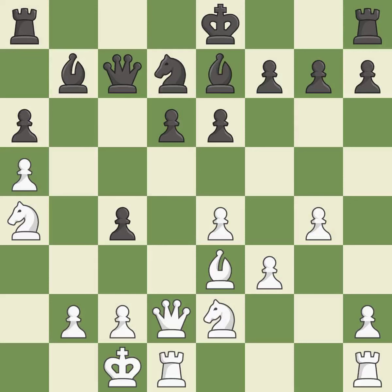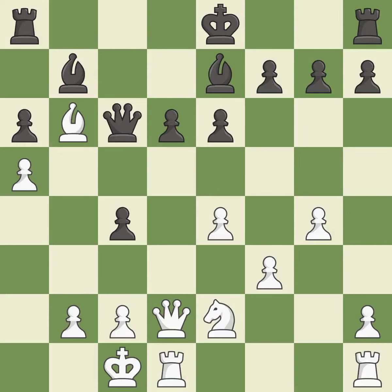This activates a bishop by developing it off of its starting square — it is best. This wins material and is the best move. This maintains the balance in material with a good trade, which is a good response. After recapturing, the queen is moved to a safer square. This allows the knight to control more squares — it is best.